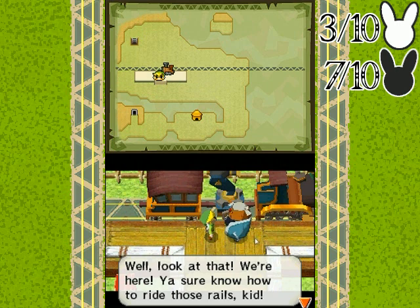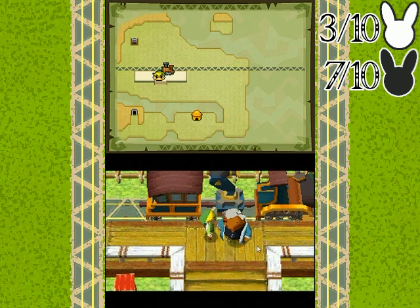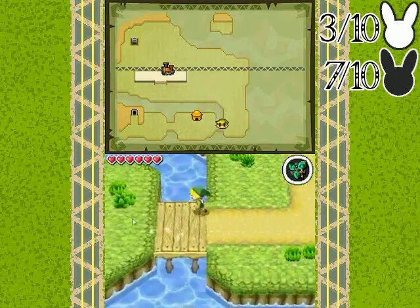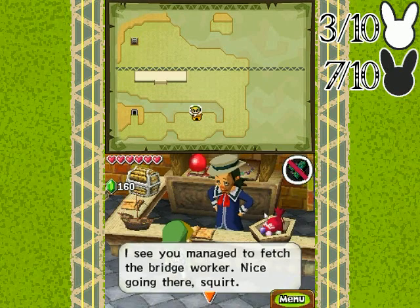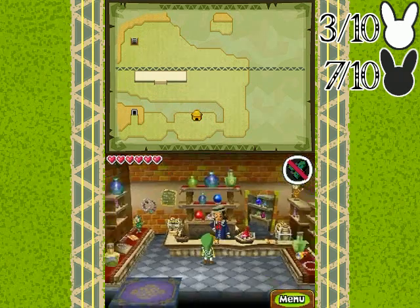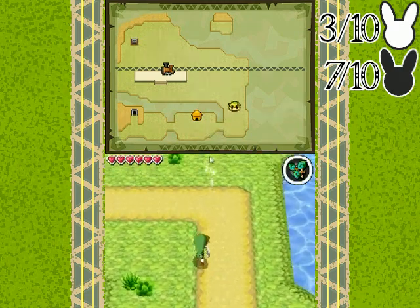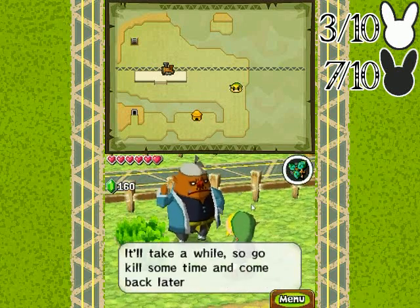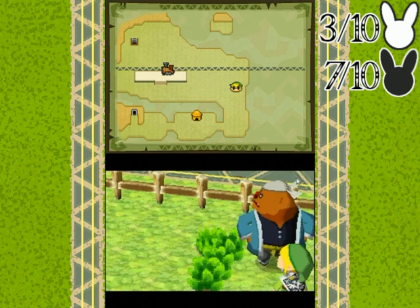"You sure know how to ride those rails, kid." He says that even if you have it at max or medium. "That puts me in a working mood — I'm heading straight to the job site." Before I talk to him first, I'm gonna go over to Linebeck, because this is a different dialogue that people often miss. "I see you managed to fetch that bridge worker — nice going there, squirt. You go ahead and show him where the bridge is busted, I'll head out later." He's not leaving that area. "This bridge got a number done on it — it's not beyond fixing though. It'll take a while, so go kill some time and come back later."